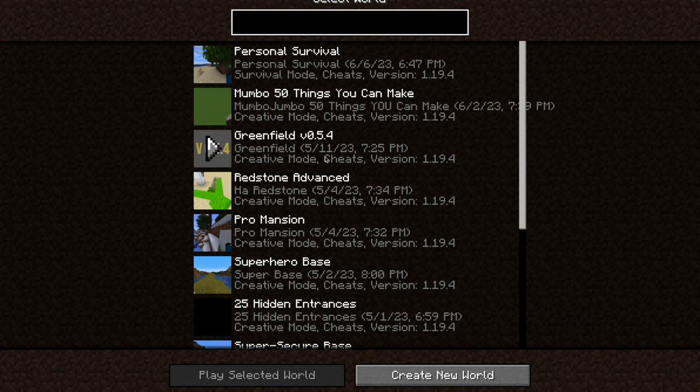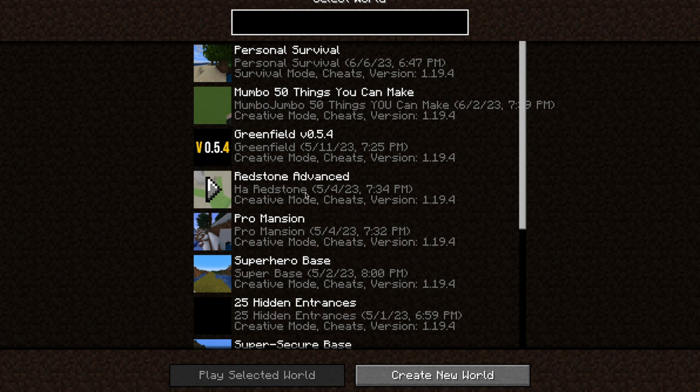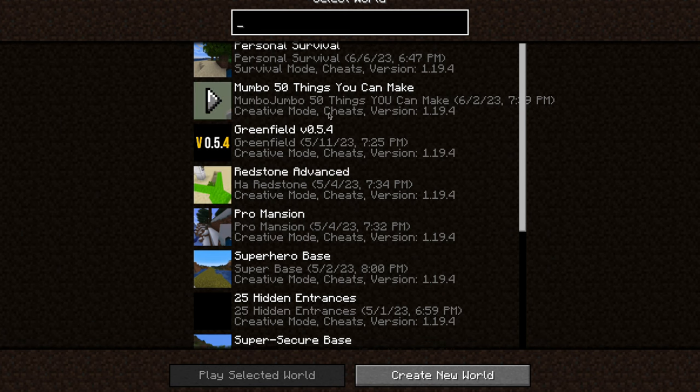This is the Cherry Blossom world. I can get into all my worlds: Personal Survival, Mumbo Jumbo — I'll have some of his videos linked in the comments, he's really good with Redstone, which is basically electricity in Minecraft — Greenfield, which is a huge city, Redstone Advance, which is basically his Redstone world that I downloaded.